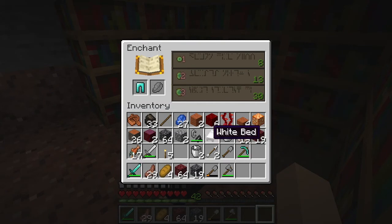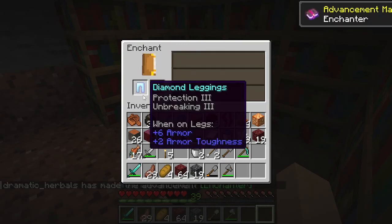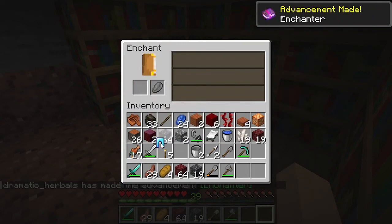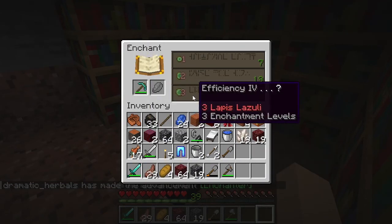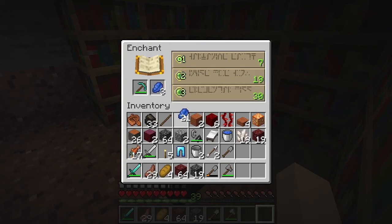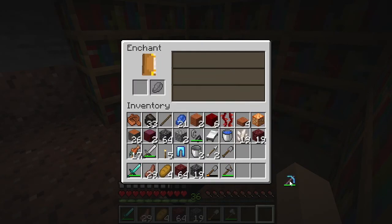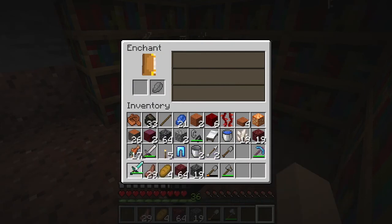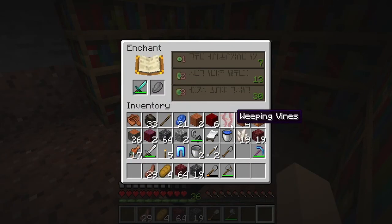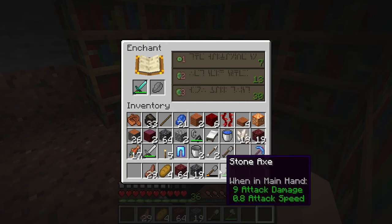All right. So we have some diamond leggings, and Unbreaking 3, which seems pretty great to me — Protection 3 and Unbreaking 3. Not bad. Let's see what we can get on our other tools now. Efficiency 4, I will take it — yes please. Unbreaking 3 and Silk Touch. Okay. I would rather have a Fortune pick, but Silk Touch is useful in its place anyways.